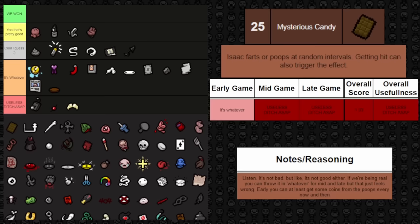Next one is Rusted Key — it increases the chance of finding key drops after clearing rooms and a higher chance to find keys when opening chests. It's pretty solid to have early on, and I might even bump it up to pretty good just because solid resources early can guarantee you scale better into mid and late game. It does fall off late game since you don't really need a lot of keys then unless you're going to the Chest, and even then you only need four keys. Overall it's just kind of whatever — cool to have early but won't break your run.